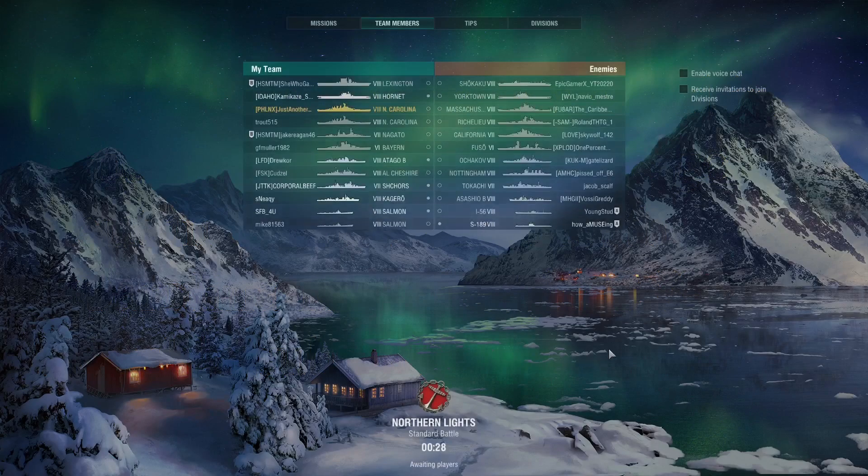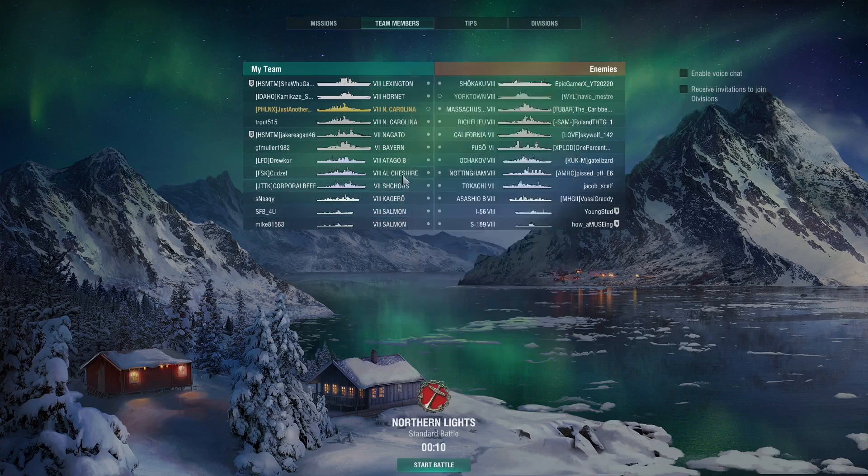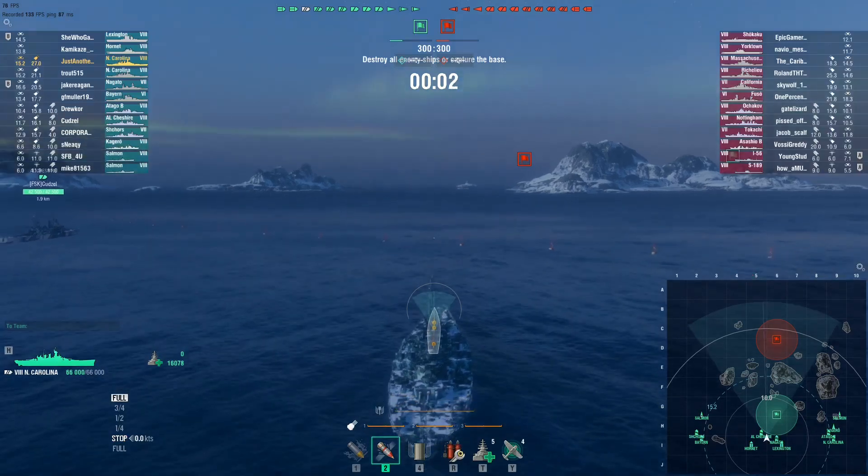If you've been watching me develop my Just Another Math Teacher account, I have been grinding up the USN lines. I am currently at North Carolina on the battleship line. We are in a random battle on Northern Lights with two submarines, one destroyer, three cruisers, four battleships, and two aircraft carriers on each team.